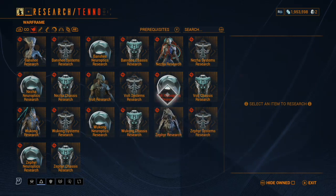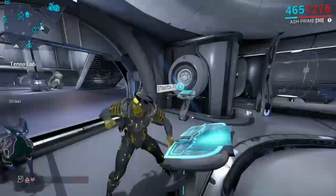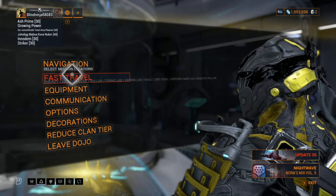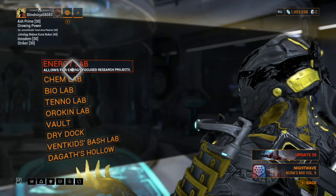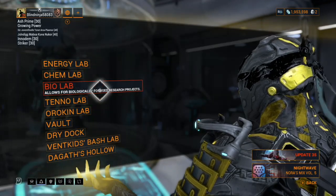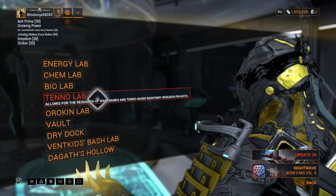These are all honestly pretty easy to build besides Nezha. If you just come here to your Tenno Lab, you can even fast travel to it from the fast travel menu. There's also the Energy Lab for Corpus-based weapons and gear, Chem Lab for Grineer weapons, and Bio Lab for infested-themed weapons. The other labs aren't as critical right now — just know those few.